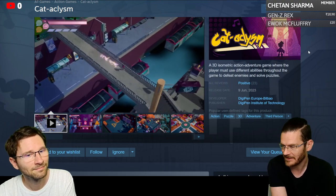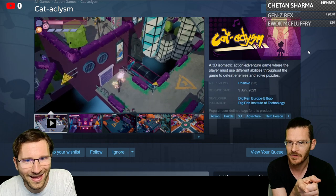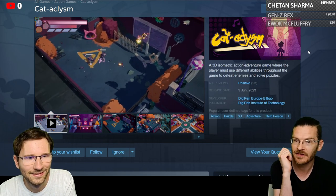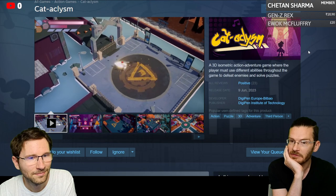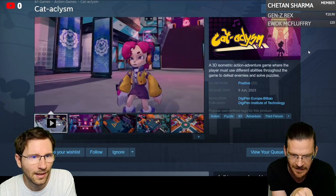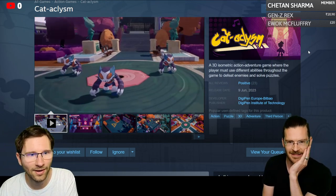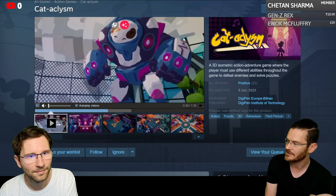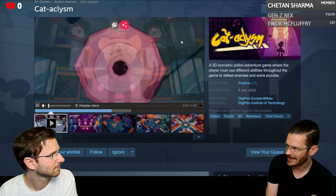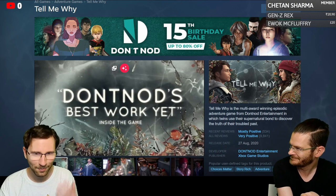Cataclysm — note the cat pun — is a 3D isometric action-adventure game where the player uses different abilities to defeat enemies and solve puzzles. Despite the name, you're not playing as a cat; you're actually fighting cats. The hosts considered adding it to their list of cat games but couldn't.